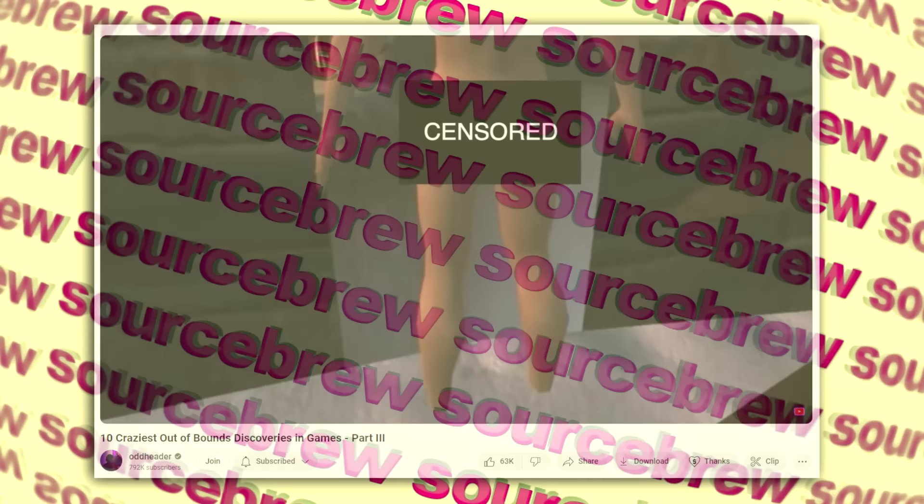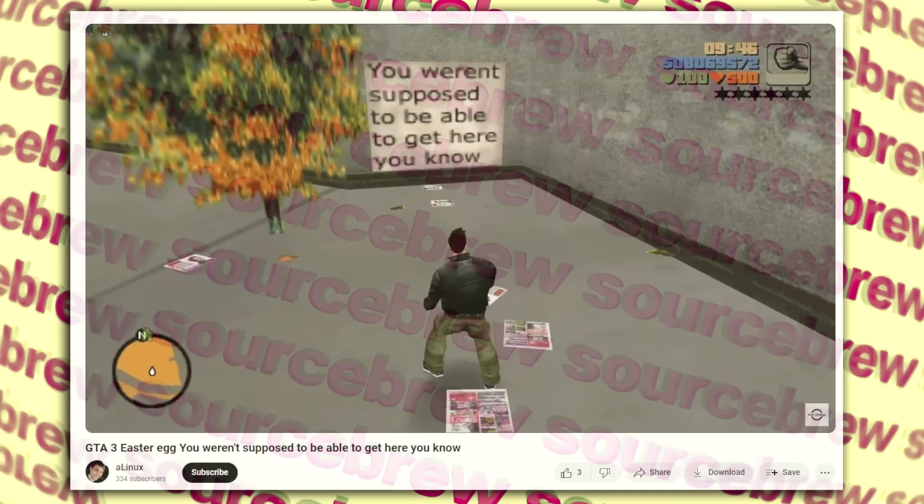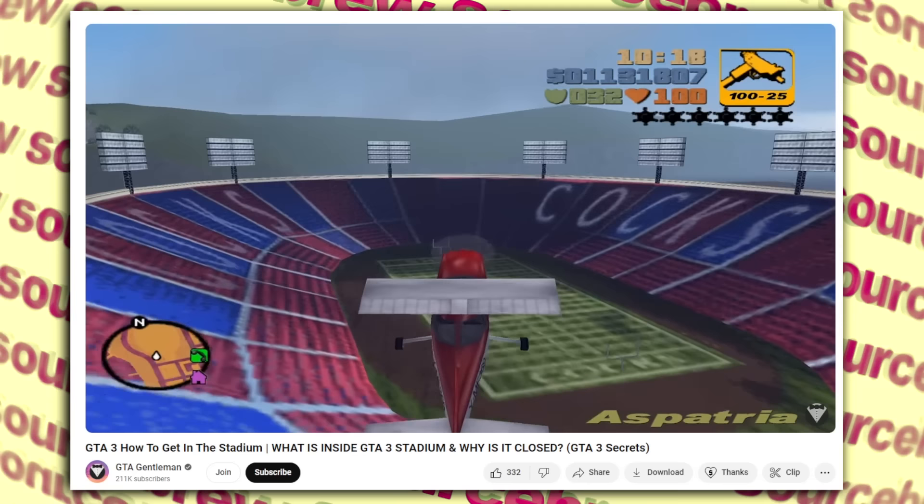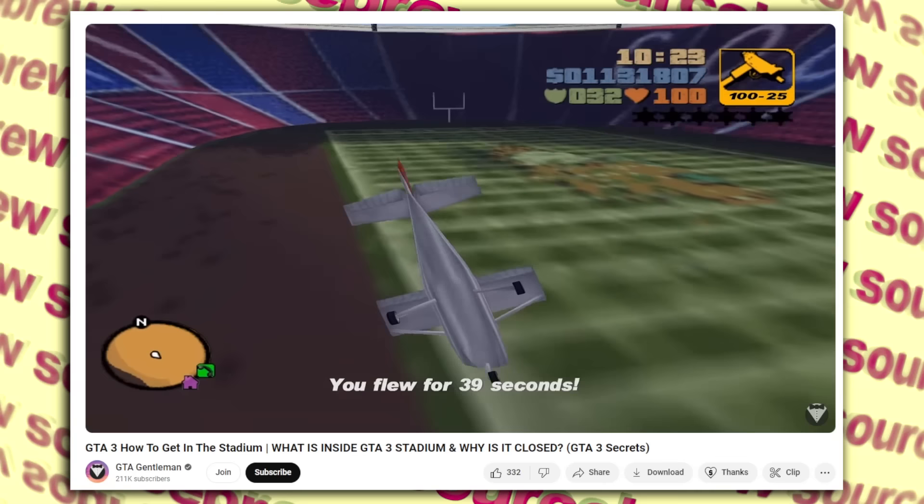Liberty Memorial Colosseum — GTA 3. Just like the hidden sign that can only be found by traveling out of bounds — which says 'you weren't supposed to be here' — there is another place the devs didn't intend you to go: the Liberty Memorial Colosseum. You can get into it using various methods, but be careful because this part of the map doesn't have collision and you'll fall straight through the ground.